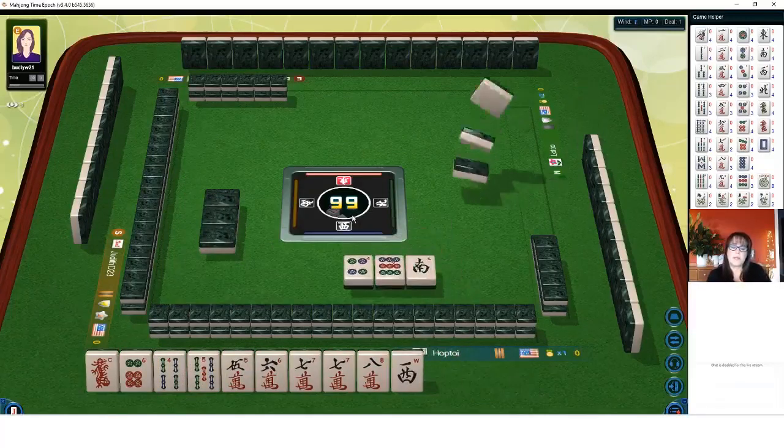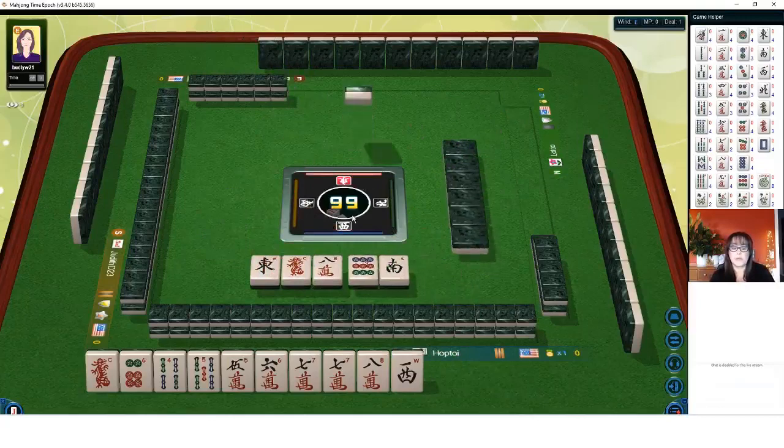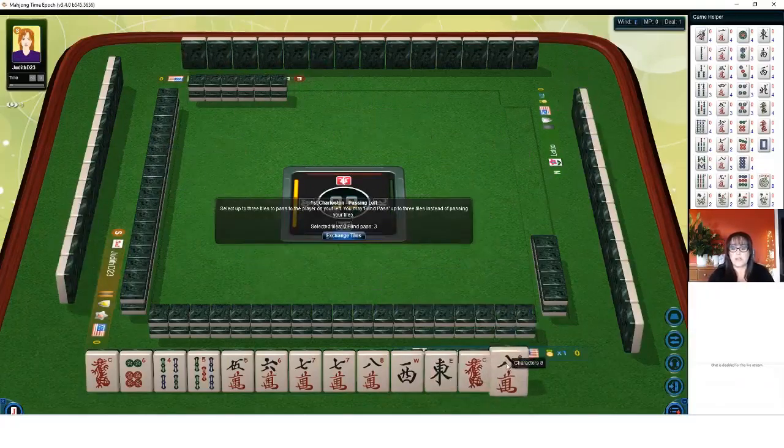So when I play mixed suits in a consecutive run, I usually work with a range of four numbers. Here we have five, six, seven, eight as our range. So we're just going to keep every number tile in five through eight. We're at a point right now where we need to make a choice.